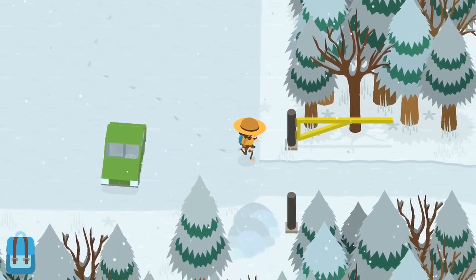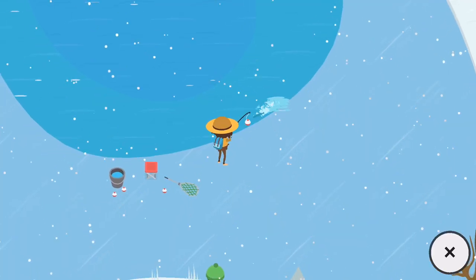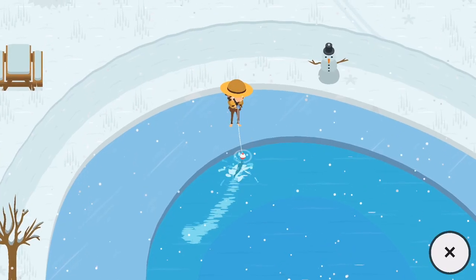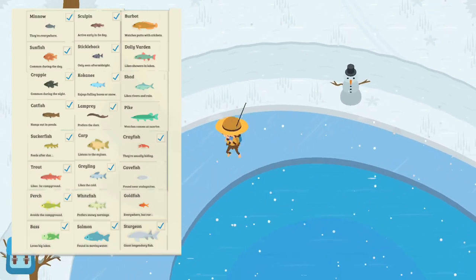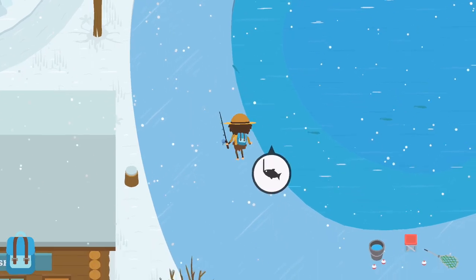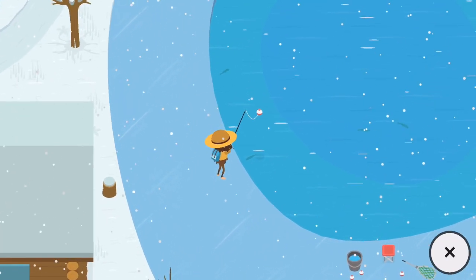Now in order to catch kokanee, grayling, and whitefish, you're going to come to the snow resort and go to the pond right in the center. Wait for a fish to bite — and there you go, you got your kokanee! This should hopefully be a whitefish — no, it's a grayling. All right, now we just need the whitefish, and that will be the final fish we need from up here in the snow resort area.